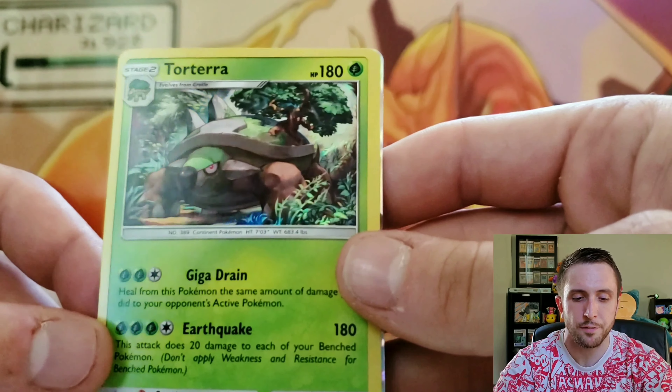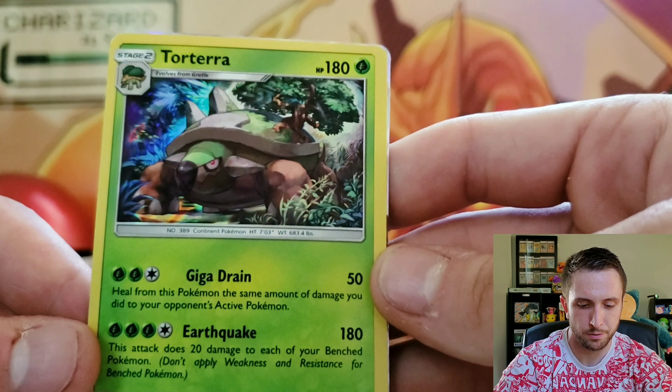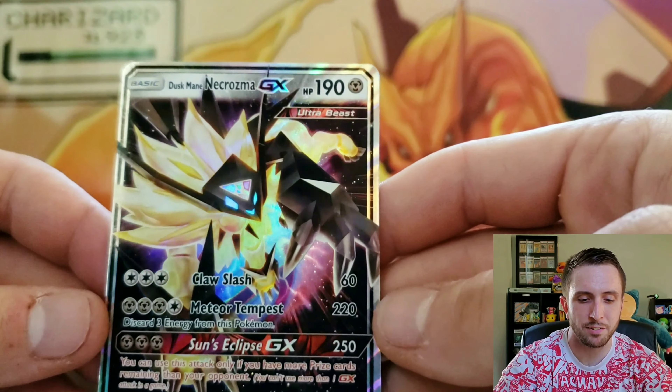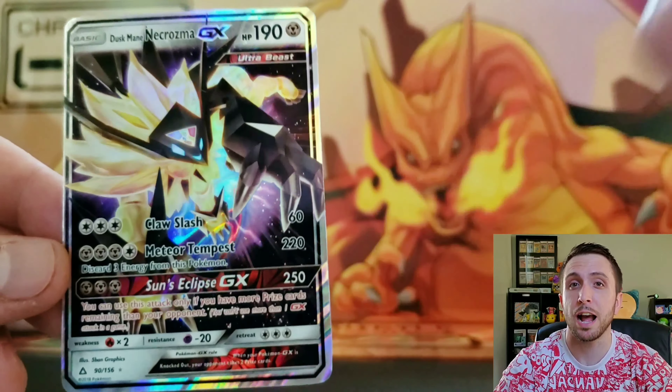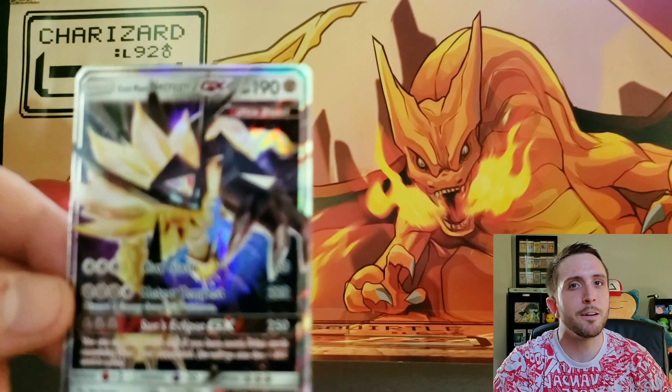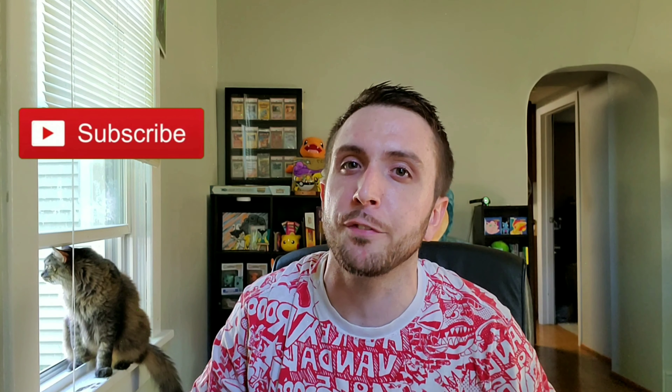So we got three pulls out of this box: a Magmortar to start the video hot — like fire hot — a Torterra with a Leaf, 180 HP, Earthquake 180, which is super strong, and of course a Dusk Mane Necrozma GX. I actually did get the promo version of this card out of the Dusk Mane Necrozma collection box a long time ago. Anyway, that's going to wrap up this video. If you're new, please smash the subscribe button, turn on the notification bell, and be sure to like this video. I'm your boy Pokemon Mikey — until next time, you guys have a fantastic day. Peace out.